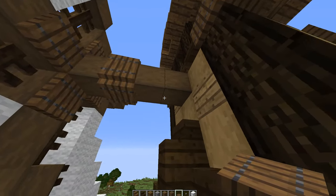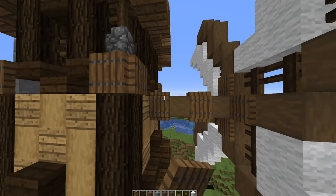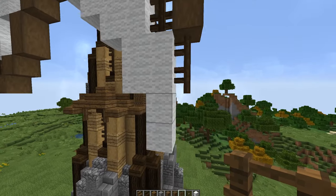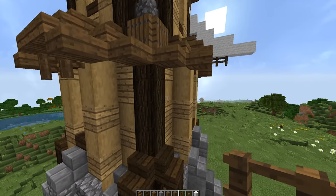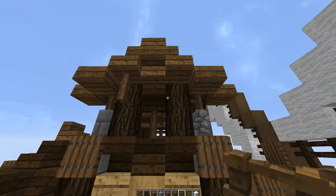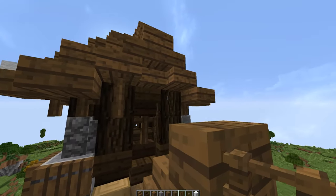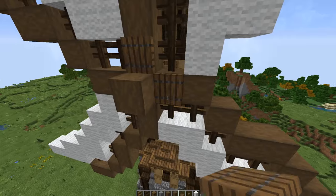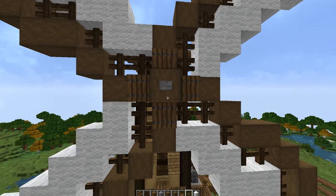Add spruce trap doors all along the windmill body and around the log portion to give a little more detail and depth. Before finishing, add fence posts underneath the overhangs and some more fence posts for additional detail. Trap doors right on the sides help add a little more detail as well. You can also stick a stone button on the end.